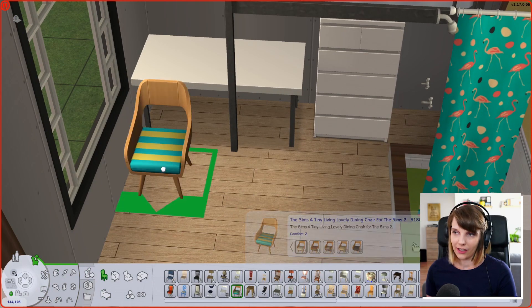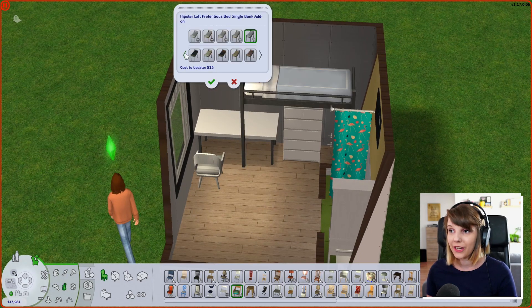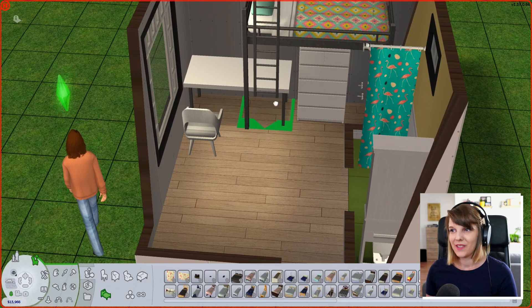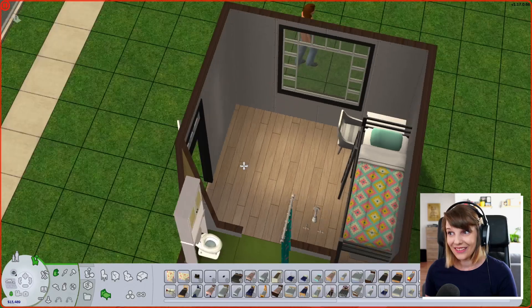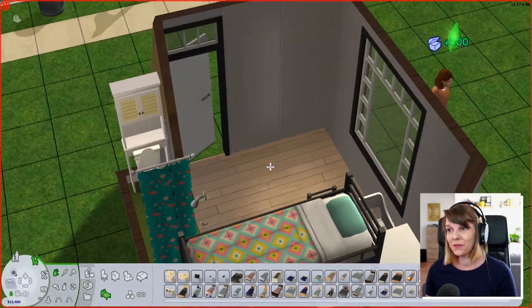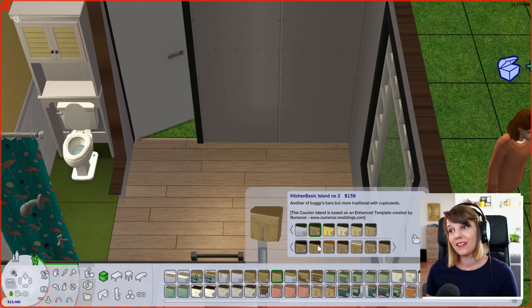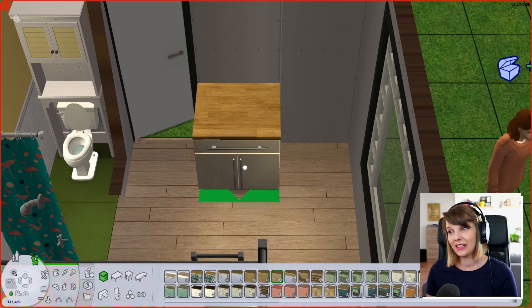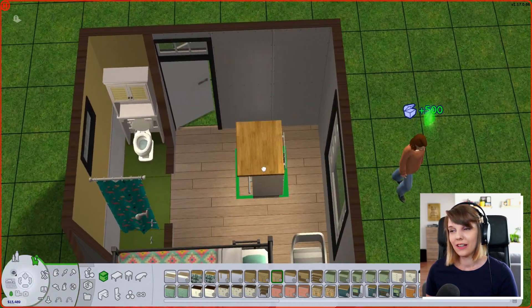I think it's by Veranka — I'll leave it in the description if I don't forget, but if I do, you can find it on my Tumblr as most of my CC. I've been trying to utilize the space a lot, and so far I thought I was doing good. I actually wasted a lot of time here trying to make the kitchen look nice and big enough. I had this idea that I'd want to have a little island.